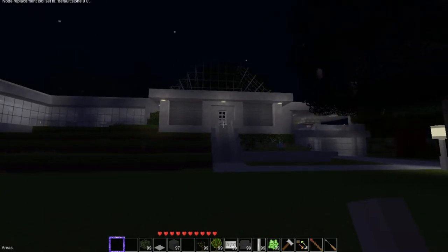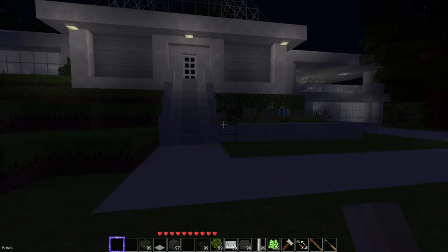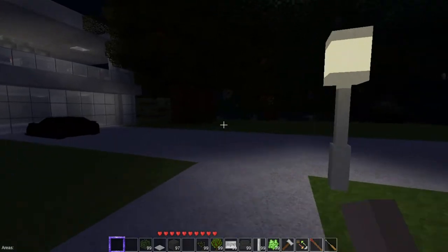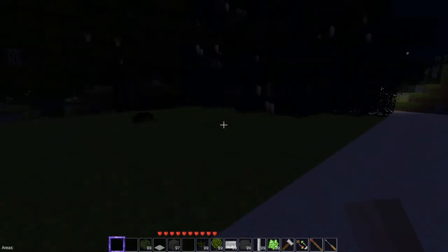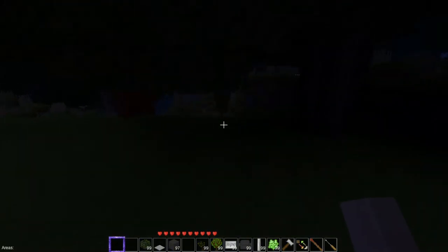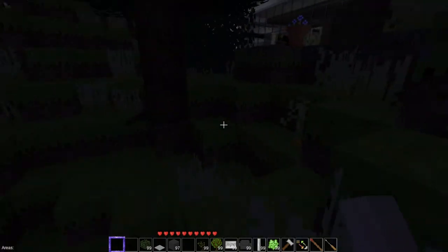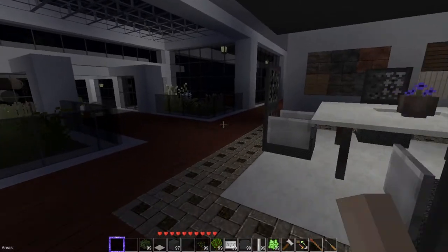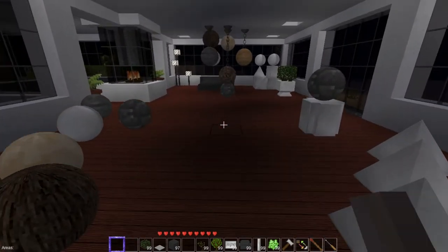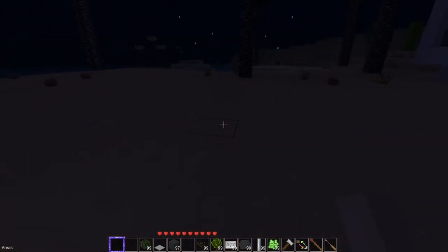The front — it kind of looks like a weird kind of government building, but it works. So you have the front entrance here, and then this butts right up into the water inlet for the lake. This is cool. And then it goes directly over to the art house with the art. And there you have it.